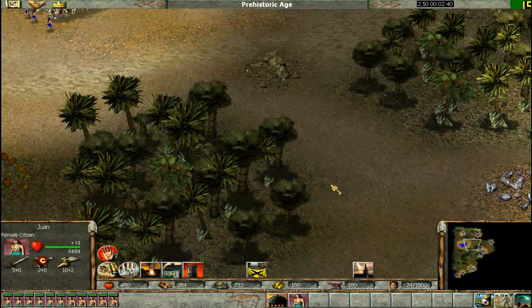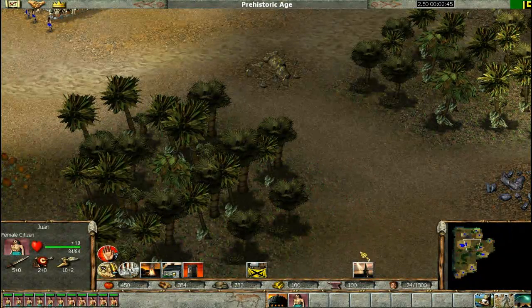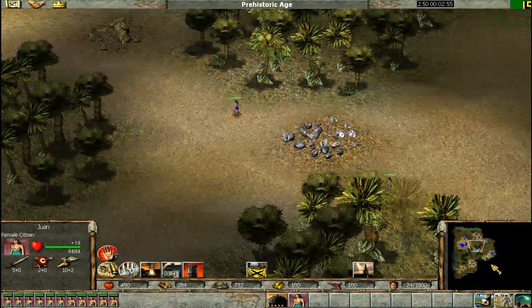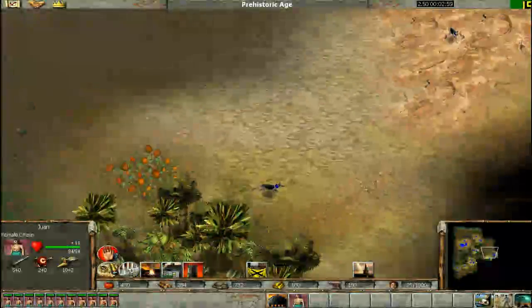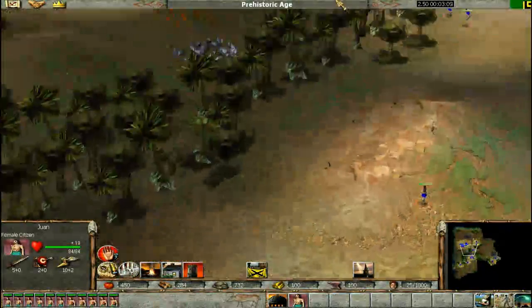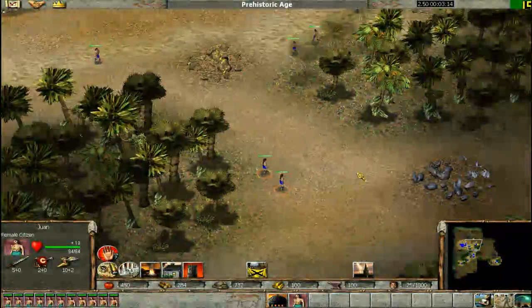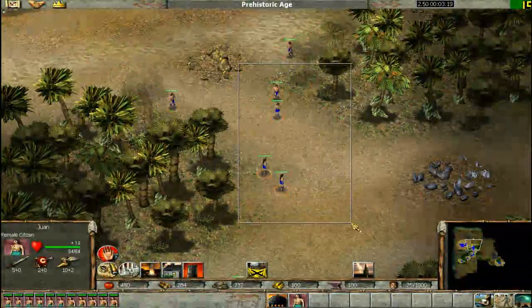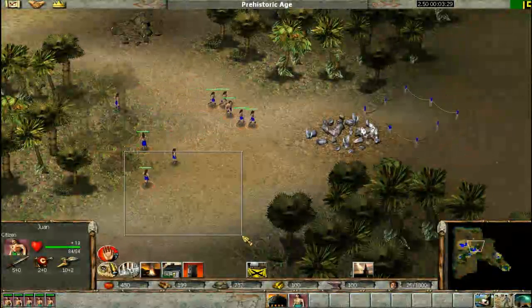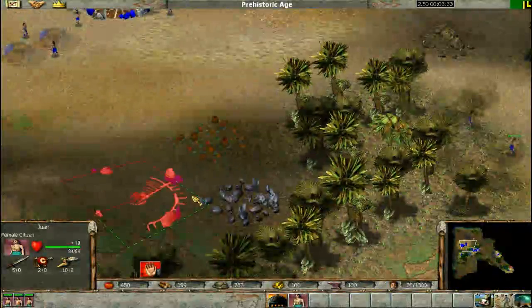Press 2, which selects the citizens you put on control 2, and then click. That's useful because you don't have to go find each and every single citizen and tell them to go individually — it just saves time. At this point you want to get people to create settlements with N.